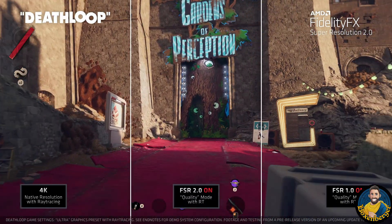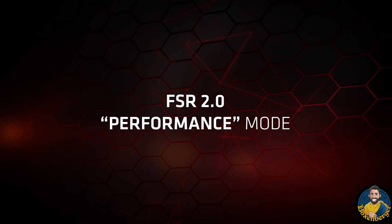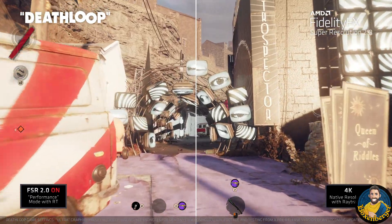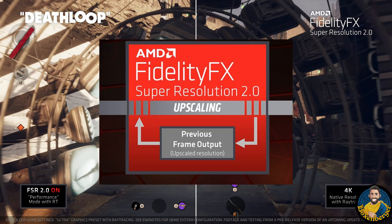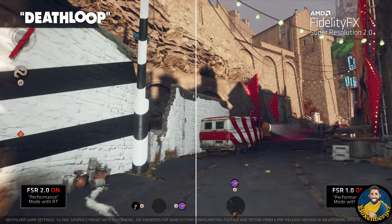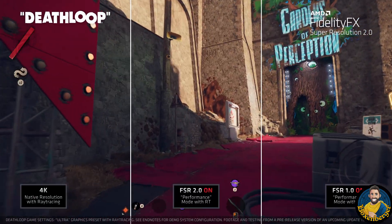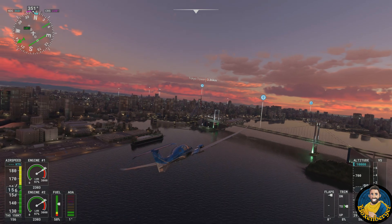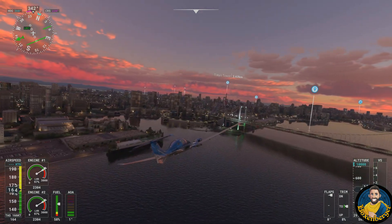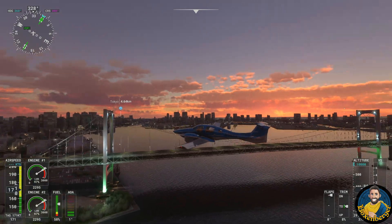The idea behind FSR 2.0 is to be open source and available to all kinds of hardware, meaning it also runs on NVIDIA hardware as well as Intel GPUs. The difference between FSR 1.0 and 2.0 is that the algorithm does not use a frame-by-frame input to calculate the upscaling. Instead it uses data from several frames into a single buffer, which helps the upscaling technology a lot, because the algorithm is based on analyzing the motion of objects in subsequent images. A single frame cannot be upscaled properly — the algorithm needs the slightly jittery image from frame to frame, requiring the camera to move at least one pixel to the side between images in order to gather the required information.